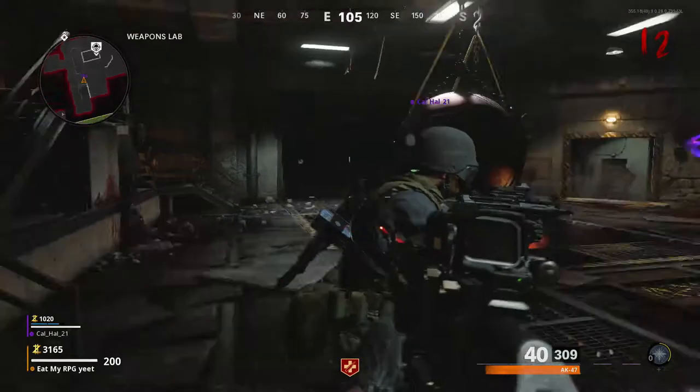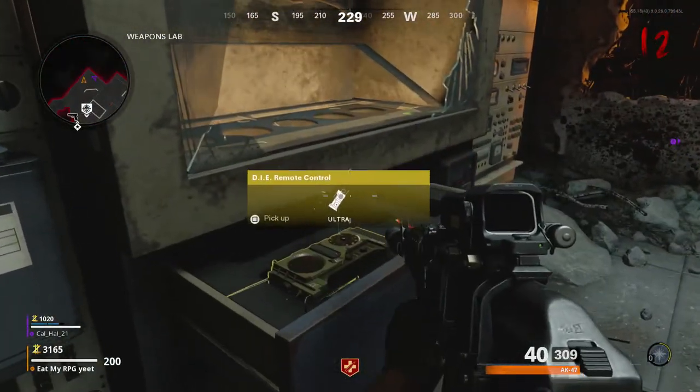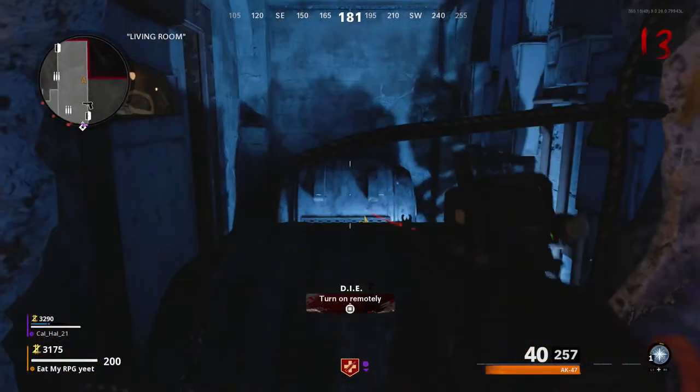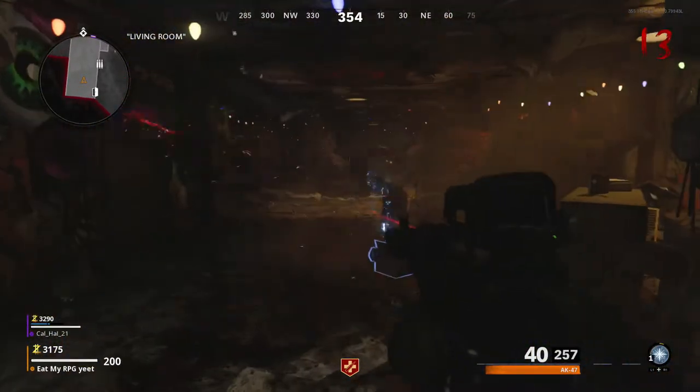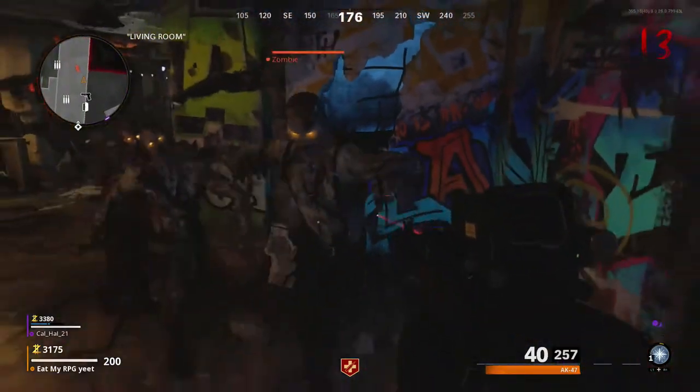With the keycard, put it in the bomb area location — just in this little safe, drawer, whatever you want to call it. Pick up the die device. Now come to underneath Natch, bring a massive horde, press square to get a load of kills, and when you've got enough zombie kills press square again to blow the wall up and get the free wonder weapon.